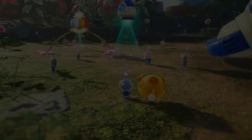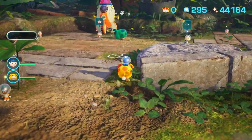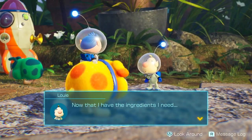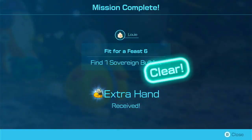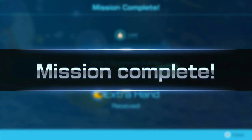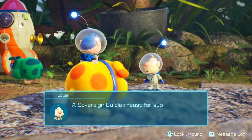Day 54. What a lot of days. Okay Louie, got it for you. Now that I have the ingredients I need, you can have this — Extra Hand. That's very random I guess. That's better than materials probably. A Sovereign Bulblax feast for supper — it's going to be a good night.